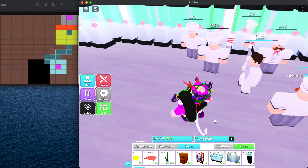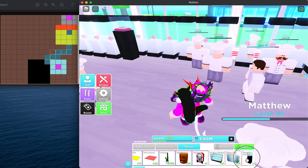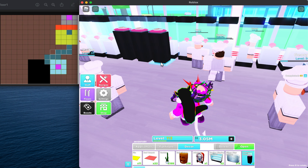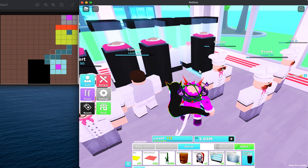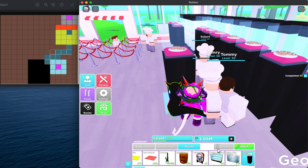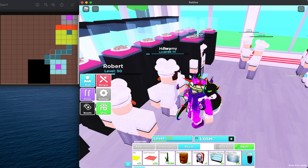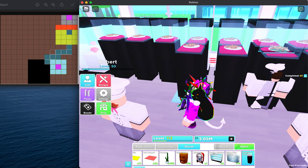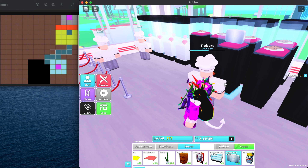There are a few special customer types in this game. The most OG one is the Celebrity, who pays 10 times the amount of cash as the main dish cost — jewelry cases attract celebrities. The VIP customer tips a lot and pays a certain amount of cash. The next probably best customer is Santa, who is attracted by Santa's cookies.